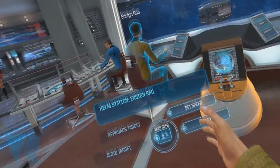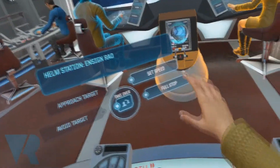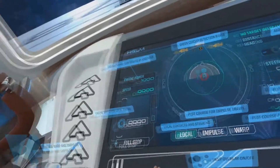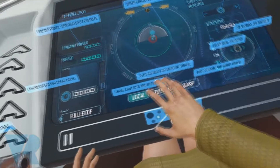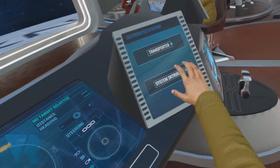I can select my helm to either set speed, full stop, or I can take over. Here I have a nice little selection of different controls: impulse power, warp power, transporter, and system intrusion — click on that if we've got anybody attacking.